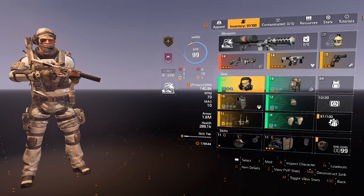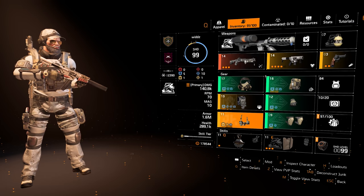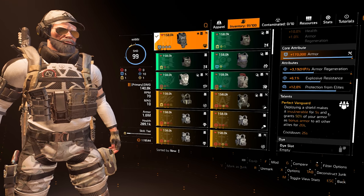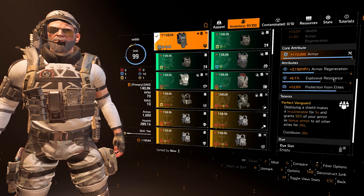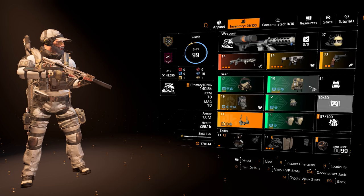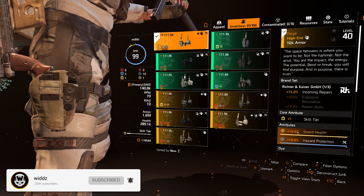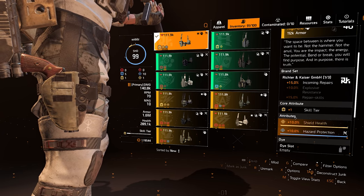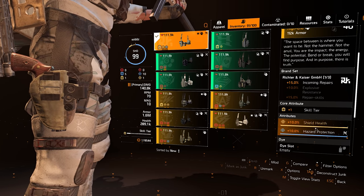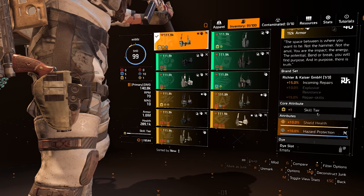The tank build is something like this: four-piece True Patriot with two named items. One is the Point Man, which has Perfect Vanguard — crucial for being a tank — and it's also a healer guard, giving you five percent total armor. Then the RK Holster Forge, which gives you 15% incoming repairs, and importantly, shield help as well. Note: I accidentally recalibrated this when I was super tired, so I missed the skill tier.